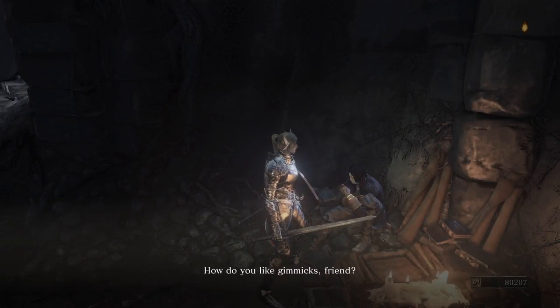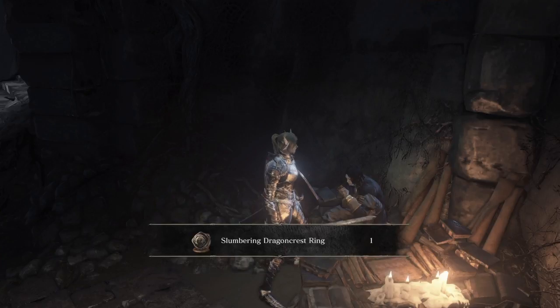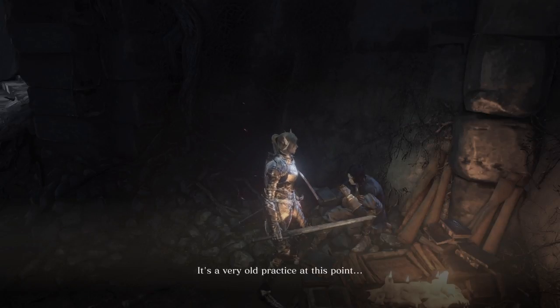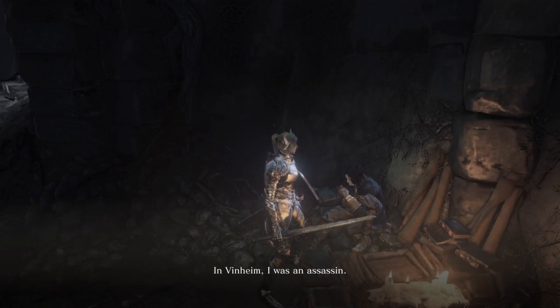How do you like gimmicks, friend? This is a cipher created by sorcerers who means to keep their secrets past all. With this, you can be sure to tell friend from foe from your very first encounter. It's a very odd practice at this point, but one that you deserve to know. In Vinheim, I was an assassin, a sorcerer only in name — a killer. What a fool I was, thinking one day I would learn real sorceries. When I became undead I was exiled from the school. But here I am now, exploring the depths of sorcery. All thanks to you, I might add.